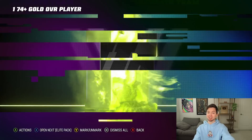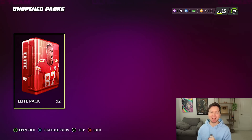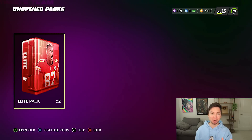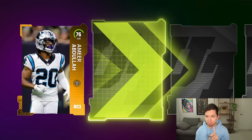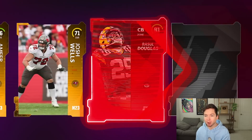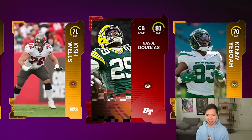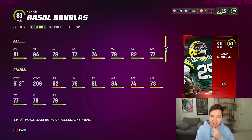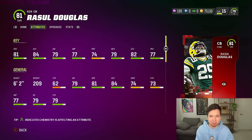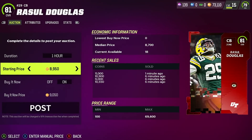The 74 plus pack has a little better chance. We get another gold — it's Devin Duvernay. Then for elite pack number one, if we could get like an 85 plus, I know it's asking for a lot, but that would be so big. First elite is Rasul Douglas, 81 overall. I like his height at six foot two, but is he really somebody I would play over LeJarrius Sneed or even Eric Stokes? I ultimately decided I wanted the coins and put up Rasul Douglas for just under 10,000.